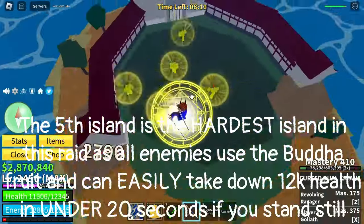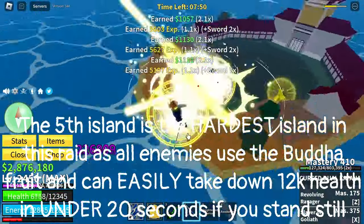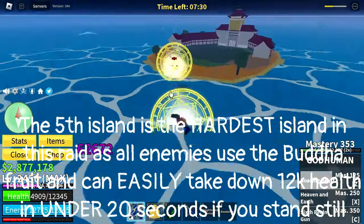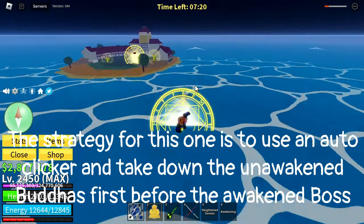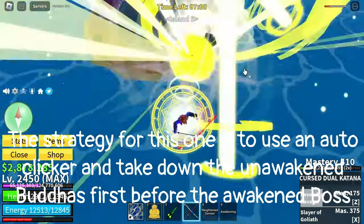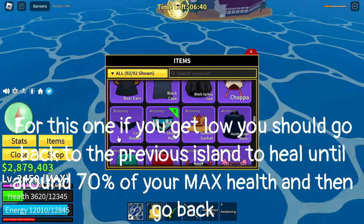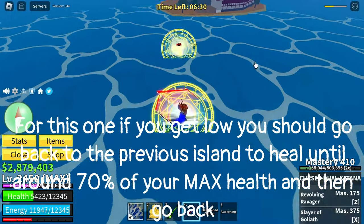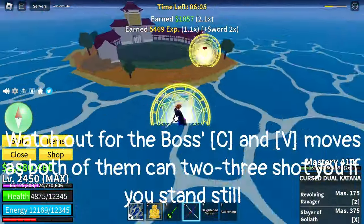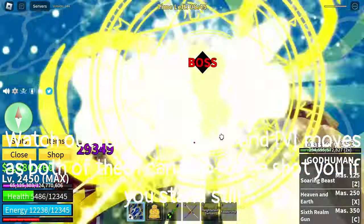The fifth island is the hardest in this raid as all enemies use the Buddha fruit and can easily take down 12k health in under 20 seconds if you stand still. The strategy is to use an auto clicker and take down the unawakened Buddhas first before the awakened boss. If you get low, go back to the previous island to heal until around 70% of your max health and then go back. Watch out for the boss's C and V moves, as both can 2-3 shot you if you stand still.